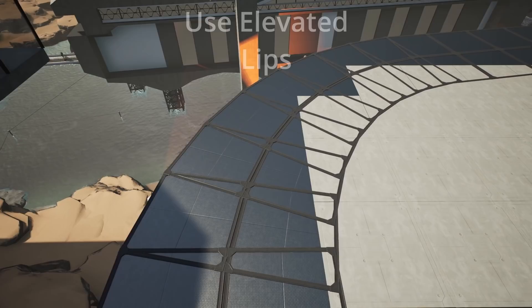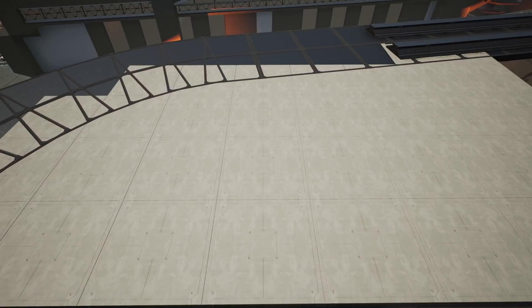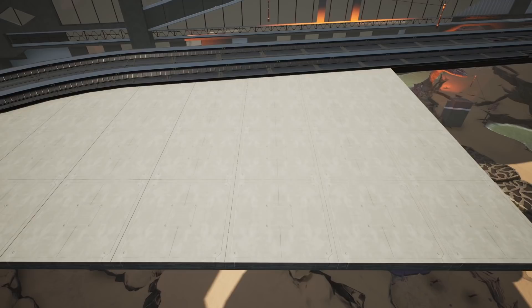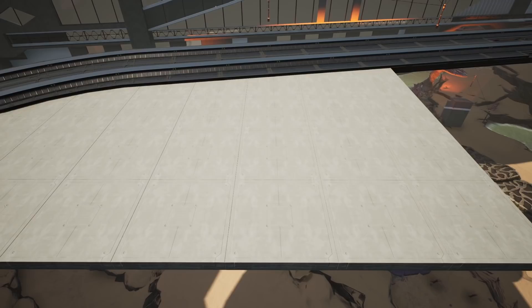Finally, when it comes to curves, merging different materials can look quite messy. What I recommend is using the 0.4 meter foundation frame on top of the curve, then replacing it with a different material foundation. This gives your curve a little lip all around the outside, looks quite nice, and it also stops the Z-fighting as well.